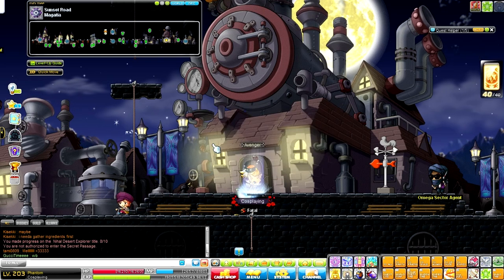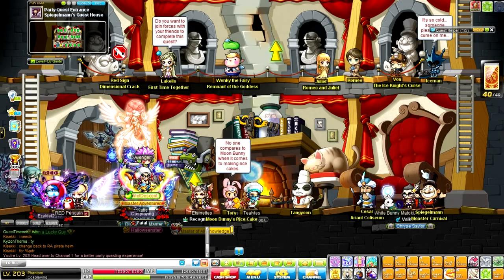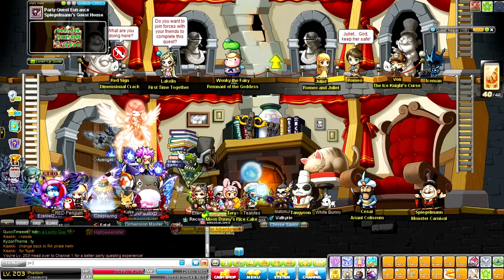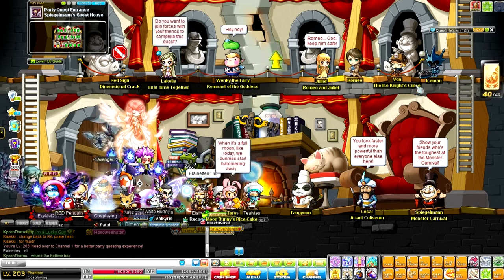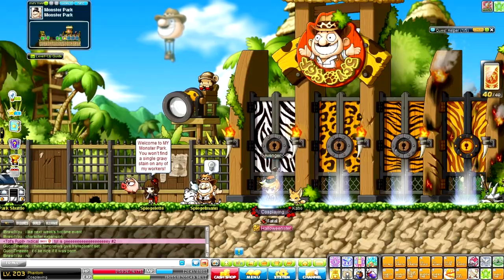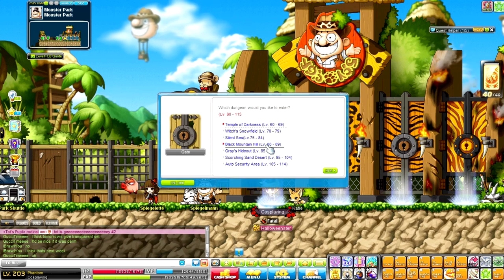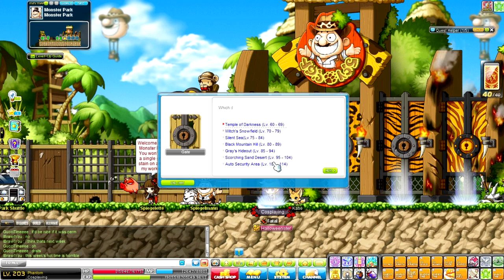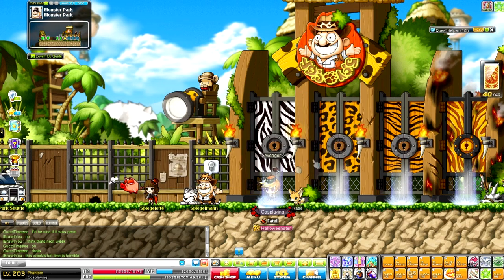For Romeo and Juliet PQ, access it through Spiegelmann's Party Quest entry. You can say 'joining R&J PQ' or just 'JR JPQQ' to find a party. This is great XP from 70 to 85, and you can actually do it up to level 100. At level 85 you can also do Monster Park — specifically Gray's Hideout and Scorching Sand Desert — which give extremely good XP. Train at those until level 100.